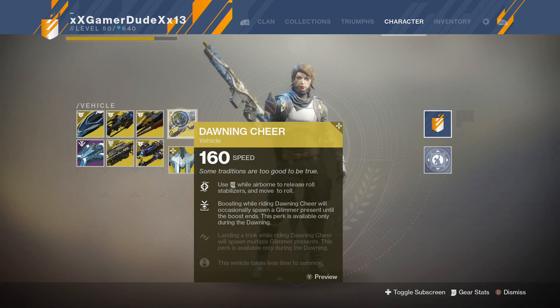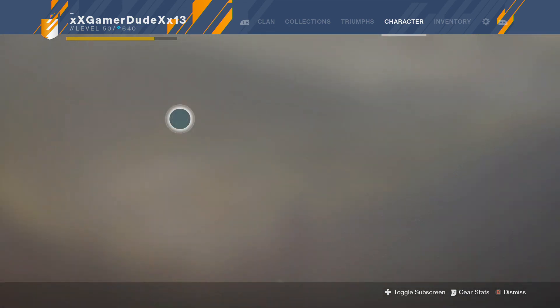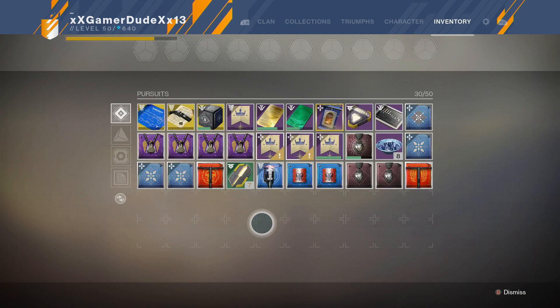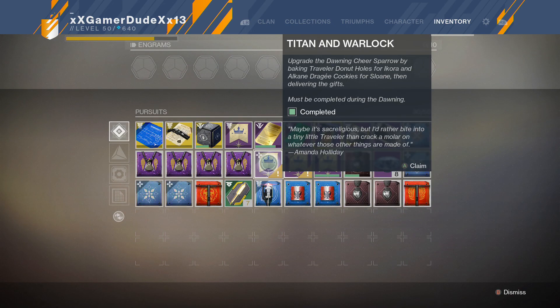You'll need to go immediately to Amanda Holiday — she is at the ship right in the tower — and you'll be able to get these three upgraded bounties. The first is called Titan and Warlock, which is to bake Traveler Donut Holes for Ikora and Arcane Draggy Cookies for Sloan, and then bake 48 baked goods. That is your Titan and Warlock upgrade for the Sparrow.